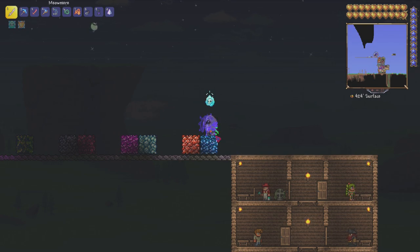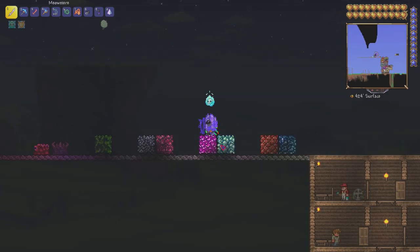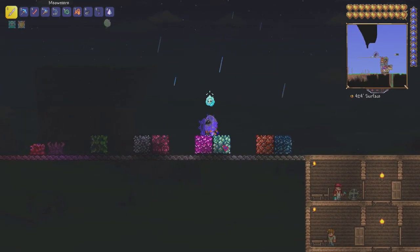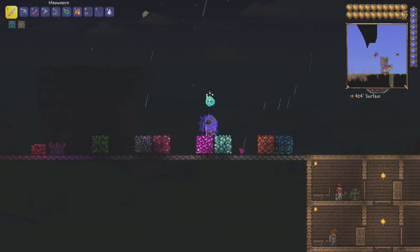I usually use the Molten Pickaxe for that first tier, and you need Hellstone to craft it — I think it's 20 Hellstone bars. Now listen carefully, because a lot of people miss this: the ore sets are completely randomized. Your world chooses which set of ores you have — you don't get to choose. It's 100% randomized.